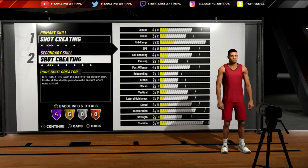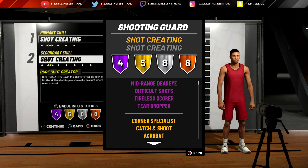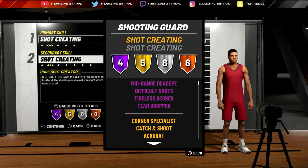I made my guy right-handed just because I made him left-handed every other year, and we've seen a lot more upside to having right-handed — it's just personal preference. I made my guy a point guard, which is actually the wrong way to do it. What you want to do is make a shooting guard pure shot creator.